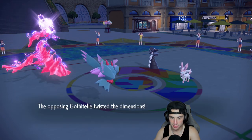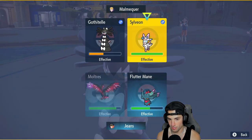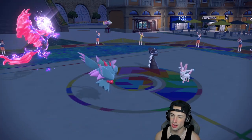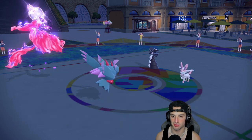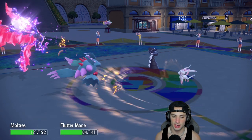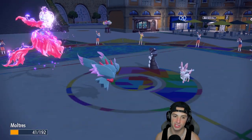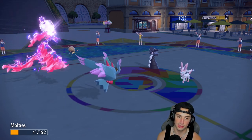Trick Room coming out from Gothitelle — that hurts just a tad bit. From here I'm going to Air Slash down the Sylveon and just Protect Flutter Mane. Trick Room is up so we Protect Flutter Mane, and I want to get off as much damage as I can with Moltres. I'm plus two in special attack and it does not KO Sylveon — we have Citrus Berry so we'll be plus three. If I can take out Sylveon here this could be a big turn for us.